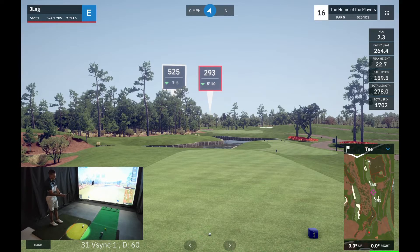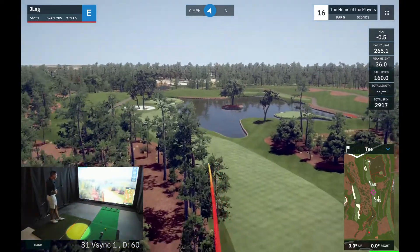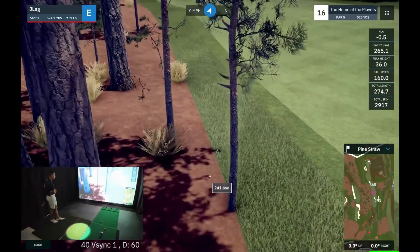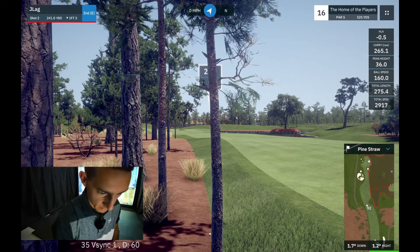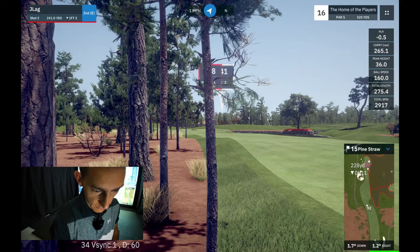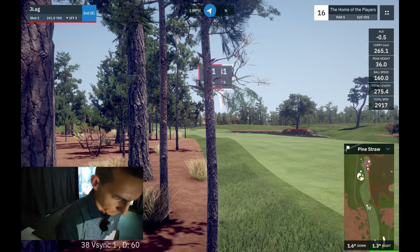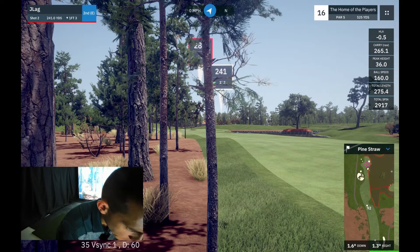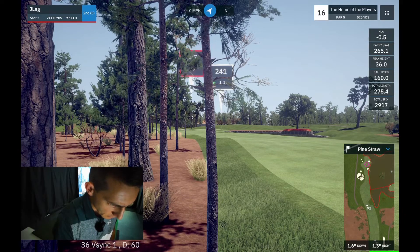Okay, 525 total length, so hopefully with a good drive this hole should be reachable. I pulled that one left — missed the trees. That's going to leave an interesting shot in here. So we're in the pine straw. I'm not sure how pine straw affects distance, but I'm going to assume it's the same as rough. There might be an overhanging branch there, but no — that's by the green. So I should be okay to give this one a hit.